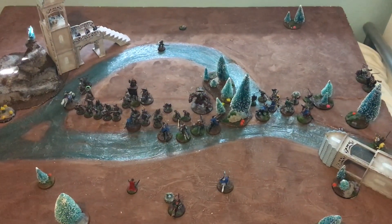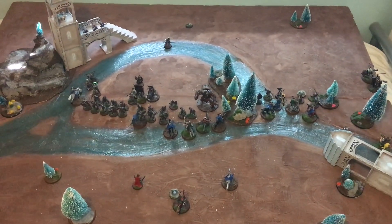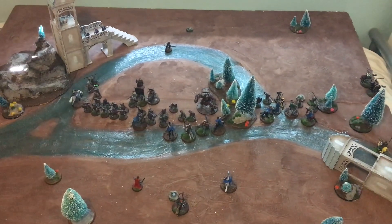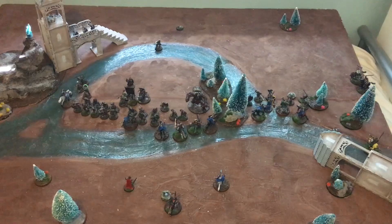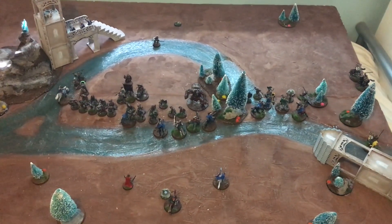End of turn one: this is how the board is looking. A great start for Rohan on the right but everything faltered in the centre and on the left — very unfortunate, losing a lot of riders. Rohan are in quite a precarious position already as we go into turn two.